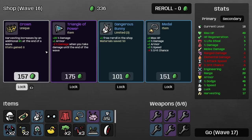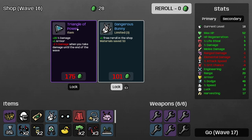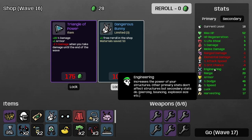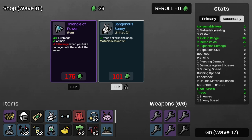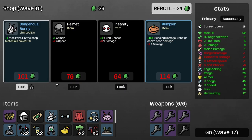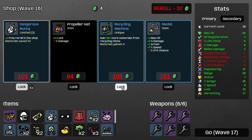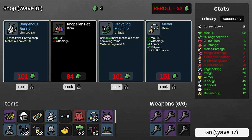Melee damage — get that up, yes, finally! Have a sink — get that. Get that as well. Triangle of power — increases the power of your structures. All the primary stats don't affect structures but secondary stats do: piercing, bouncing, explosions. Materials, healing, bounces, piercing. So I shouldn't take this then. Let's reroll — pumpkin, nah. Gain more materials from recycling items — I don't do that much recycling but I will take it. Damage we don't seem to be using, so I'll take 10% extra luck.